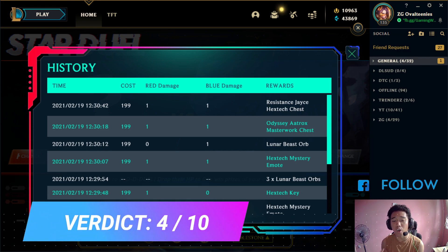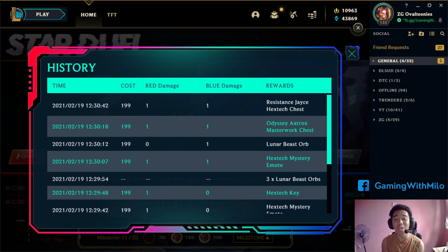I would think na nakasave ako estimated at 3,000 to 4,000 RP, kasi meron tayong mga nakuha na emotes na nakakalaga ng 350 RP, and we got 4 Lunar Beast Orbs. Meron rin tayong nakuha ang mga sumuts sa Hextech Chest and keys. Final verdict ko for this event is just a 4 out of 10 — masyado mahal siya in terms of pool cost. There are surely other events wherein we can get more skins if we spent 2,000 RP in total. If limited lang yung RP na meron kayo, this event is not for you.